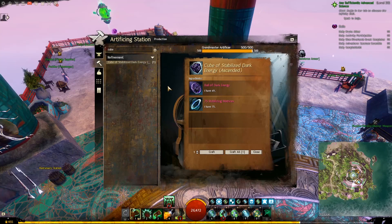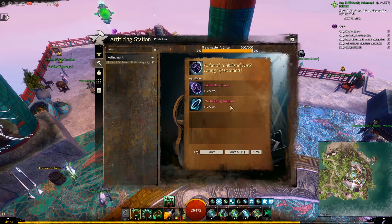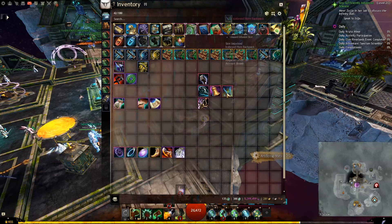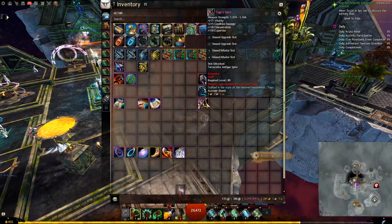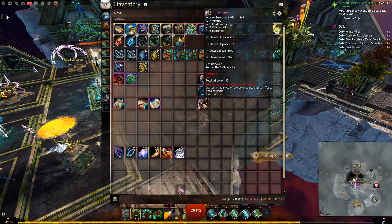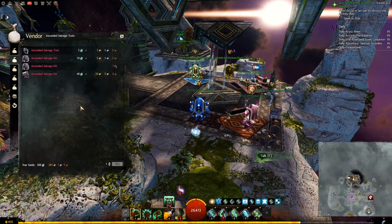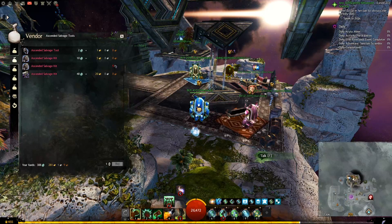Next we will need to craft the Cube of Stabilized Dark Energy, which you can do from any crafting station except the Chef and Scribe. You will need 1 Ball of Dark Energy and 75 Stabilizing Matrices. Stabilizing Matrix is an item you get while doing your daily Fractals — I have fractal guides for beginners if you want to check those out. We get the Ball of Dark Energy by salvaging ascended gear: you have a low chance from rings, accessories, and back pieces, but a much higher chance from salvaging ascended weapons or armor. You will need an Ascended Salvage Tool — perhaps the easiest way to get one is using Fractal Relics plus 1 gold from the BUY-4373 vendor in Mistlock Sanctuary or inside the Fractals, or with 1 gold and 1 Laurel from any Laurel vendor.